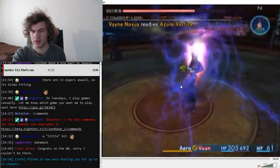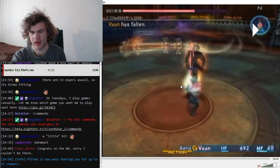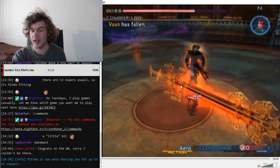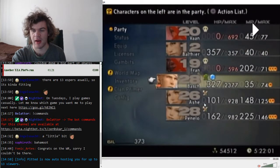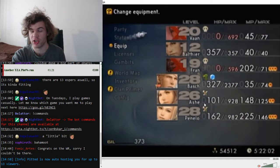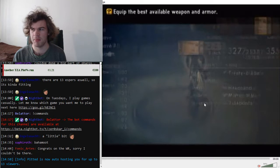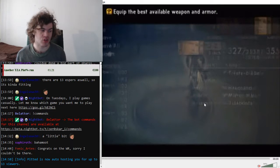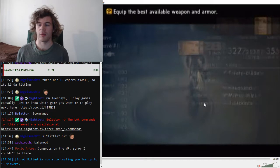Turn on Vaan's gambits and wait for Azure Vortice to finish, then have Vaan arrow himself. Don't immediately open the menu and bring back the party — wait until the damage number from Vaan's arrow vanishes, then bring out the party. That will skip Magic Barrier. If you take him out immediately, sometimes it still gets skipped but sometimes Vayne Novus will use Magic Barrier — and if that happens it lasts two minutes, your Decoy runs out, and it becomes a huge pain.